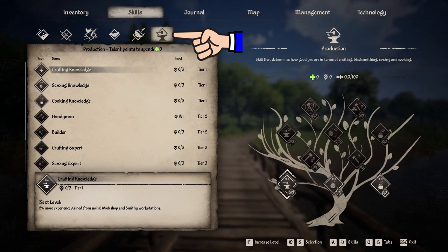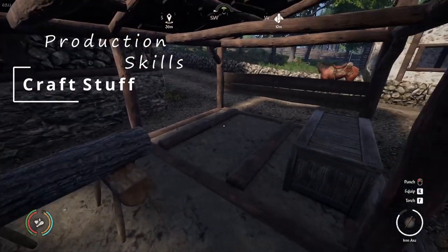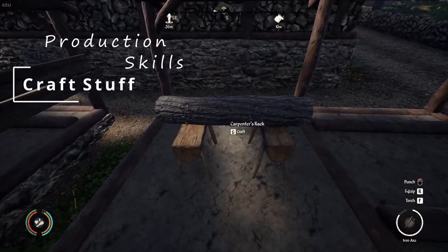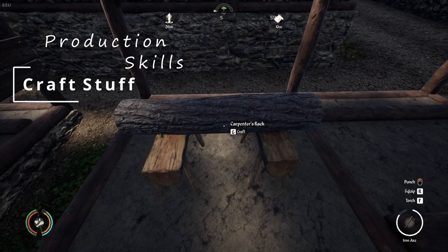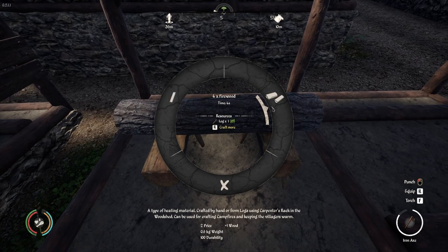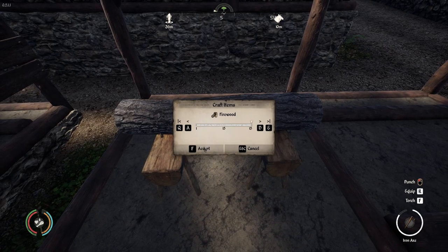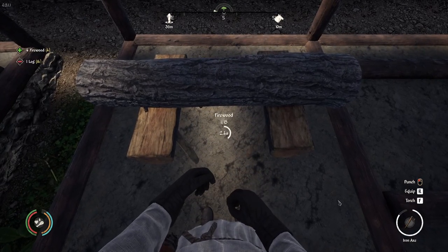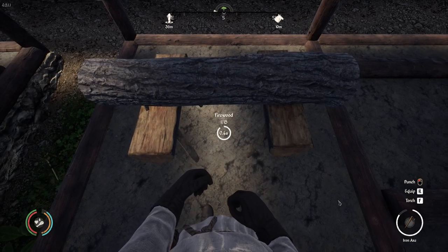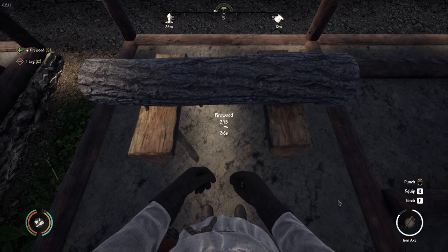Now for our last skill category, Crafting. Gaining skill points in crafting is just like gaining points in production technology — you will be rewarded these skill points each time you craft an item, whether it's in Rasimir's personal crafting wheel or a workstation's crafting bench. However, there is a small exception: if you craft firewood in Rasimir's personal crafting wheel, you do not gain any crafting skill points. But if you craft the firewood in the woodshed crafting table, you are rewarded crafting skill points. So make sure if you are crafting your own firewood that you craft it in the woodshed.